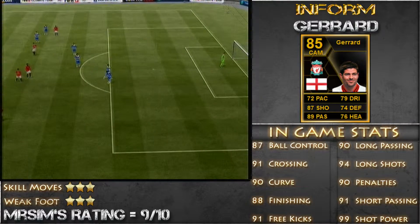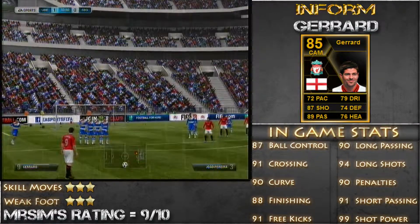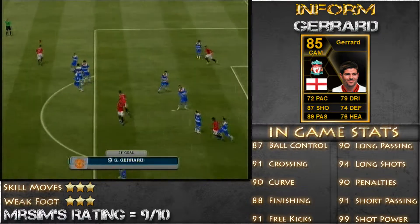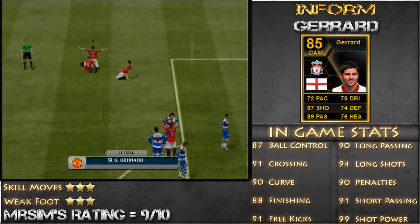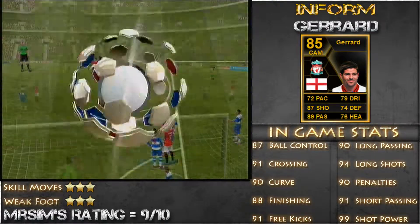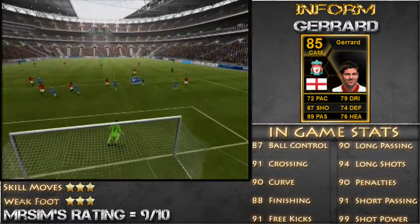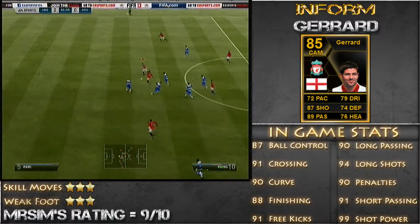As I did briefly say, he has three star skill moves so we can do roulettes and a few others. What about that for a free kick, eh? Watch the replay here — I didn't realise how good a free kick that was. Look at that — boom — right round the wall and into the goal. The keeper even got a touch to that. Beautiful free kick.